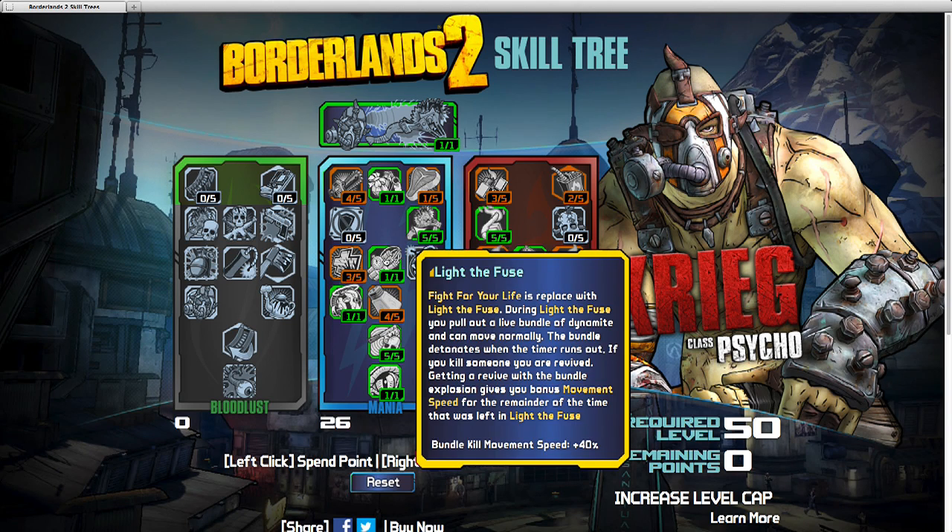This is the skill I cannot wait to get — I will grind as fast as I can to get Light the Fuse. When you go into Fight for Your Life mode, you turn into Light the Fuse mode: you throw bundles of dynamite at people, move around normally, the bundle detonates when its timer runs down, and if you kill someone you are revived. It's exactly what I wanted — run towards people and commit suicide, but of course you get revived. Just be careful, because the more you die, the shorter your time in Fight for Your Life, which gives you less time in Light the Fuse.